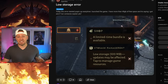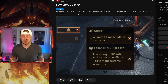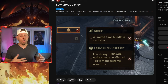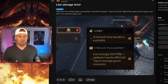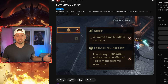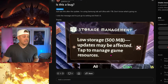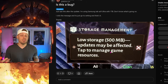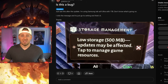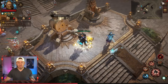Let's first go to the issues certain players are having. As you can see over here on Reddit, there is a new button inside of your settings if you're playing on mobile that allows you to play in a lower quality. It essentially knocks things down, not having you download the high resolution assets, which allows players with lower end devices to experience Diablo Immortal. But there's been an error: "low storage — updates may be affected, tap to manage game resources." This is happening to people even though they have plenty of storage on their device, so something needs to be tweaked.